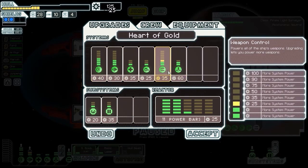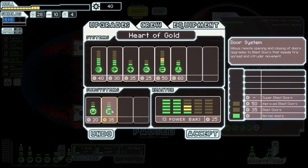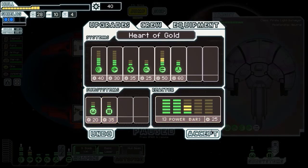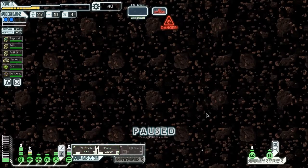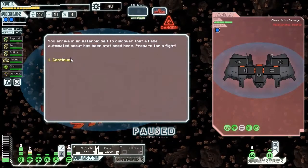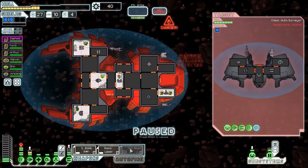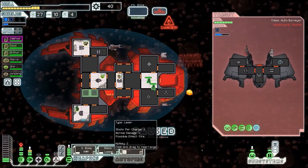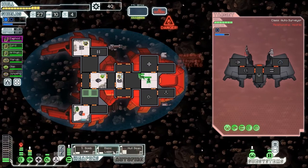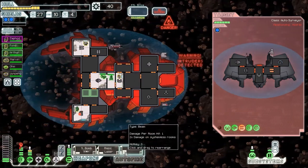It costs 100 for shields. I'm going to buy the cheap weapons slots first. I'm actually going to keep 40 scrap aside for now, just in case there is a store. I don't really want to sell any of the things I've got right now. Mind control - and an auto scout. Excellent - that was a well-timed weapon upgrade! Put them over there, let everything charge up. That's one bit of luck.